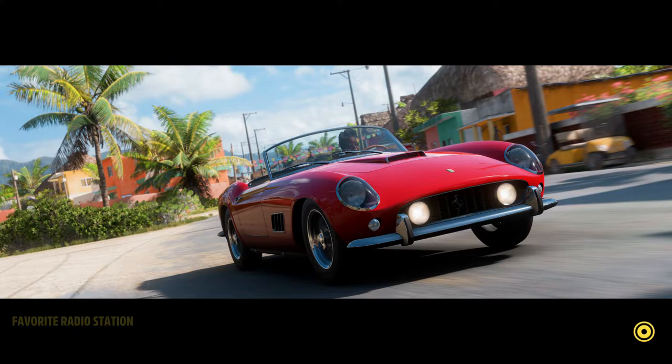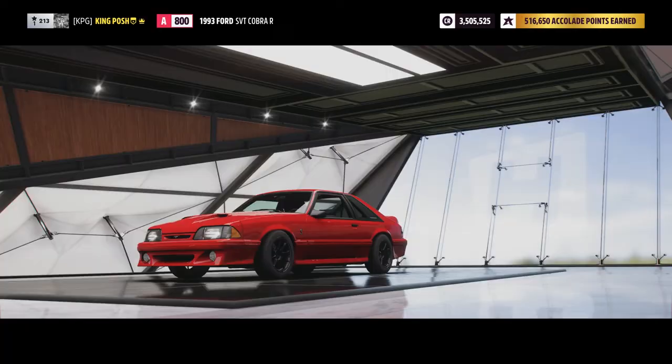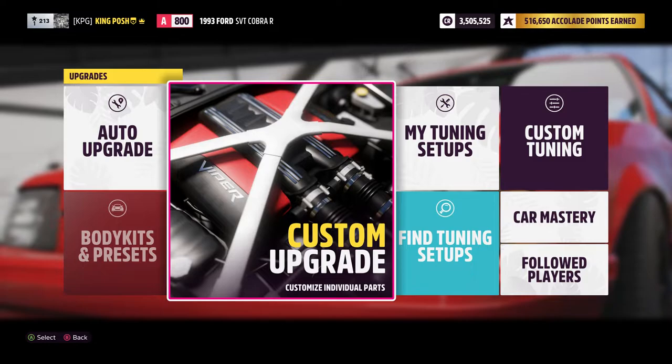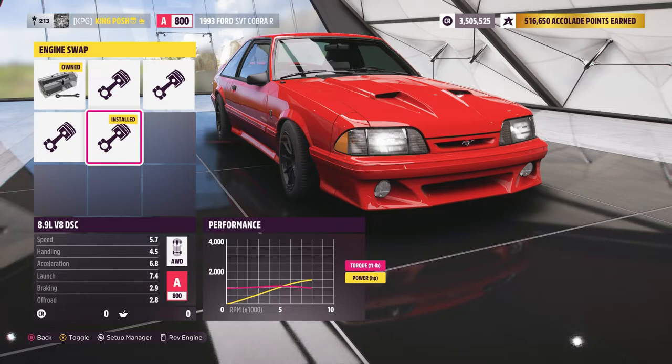Alright, let me show you guys all that I've done to this thing. Let's take it back to the garage and have at it — a little longer video, but hey, that's alright. I know you guys want to see these cars in action, to see what I do with them instead of just going up and down the drag strip. I just want to prove that they do well. So we've got the 8.9 liter V8 in this thing to get all that power out of there.